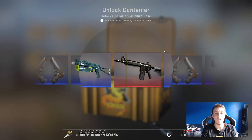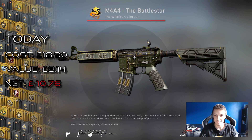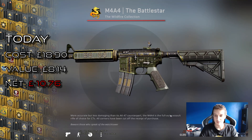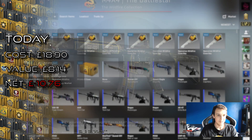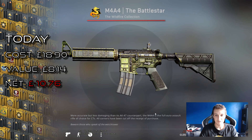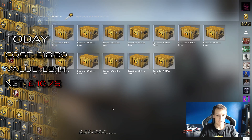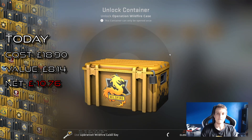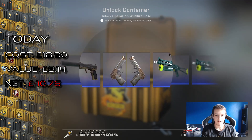Oh sweet, what a start! M4A4 Battle Star. If this was a StatTrak that would be so good, but there we go — that's a really nice first drop. Maybe we'll make some profit on this opening. Let's just continue.